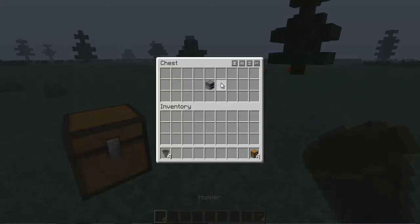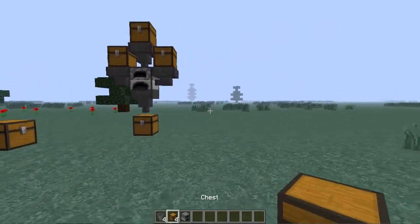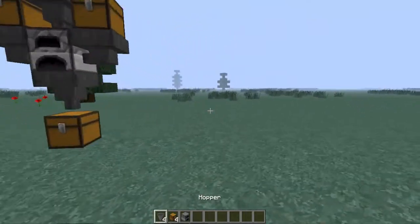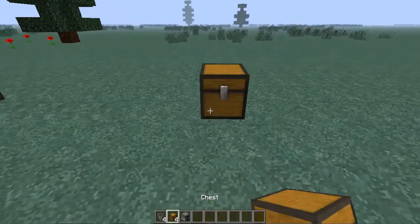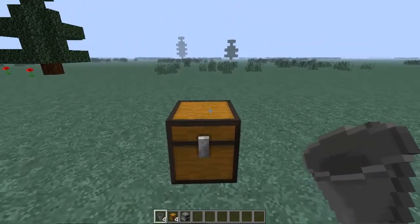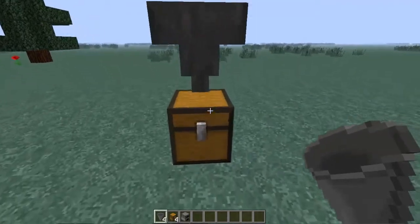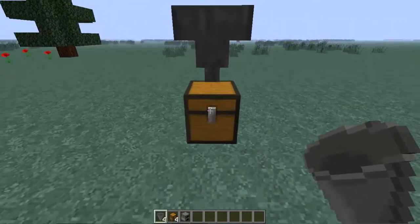And then to actually build it, you're going to need one furnace, four hoppers, and one chest. So let me quickly show you how to build this. You're going to put one chest on the ground like that, and you're going to stand right in front of it where that iron clip is. You have to make sure you're facing the front of the chest to make it work properly.